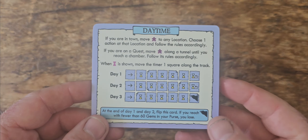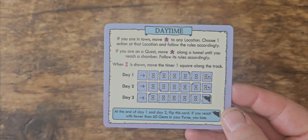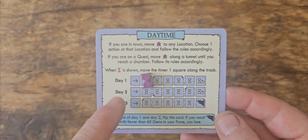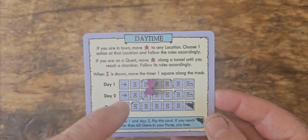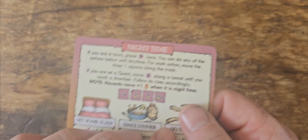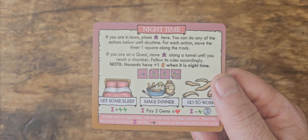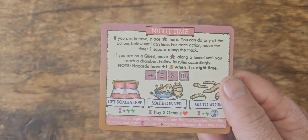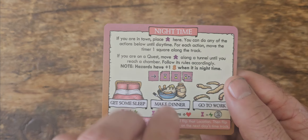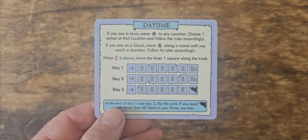The game is played over a series of days and nights. During the day you can explore the town and take on quests for the guild. Various actions will cause time to be spent, and when the time tracker gets to the end of the row you flip it over to night time. During night time you can continue on a quest if you're already on one, but hazards will become stronger. If you're not on a quest you go home and can spend the night sleeping, making dinner, or going to work until it's morning again. At the end of the third day, if you haven't earned your 60 gems, you're toast.